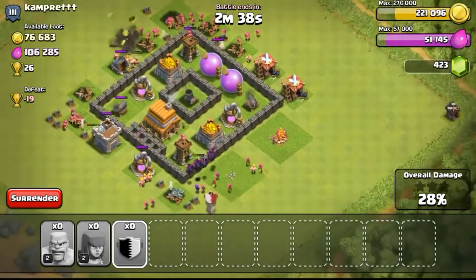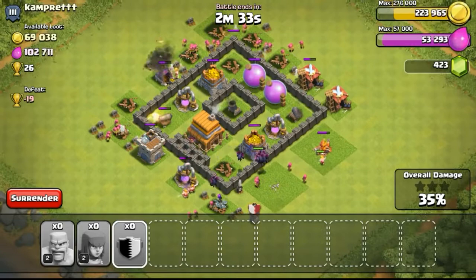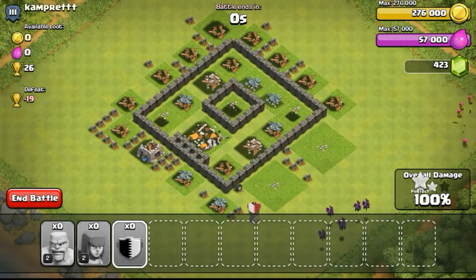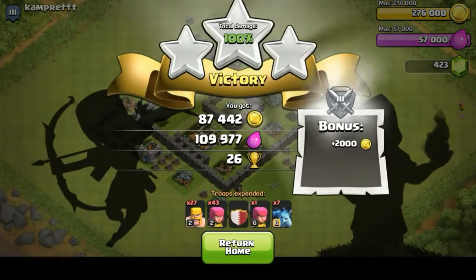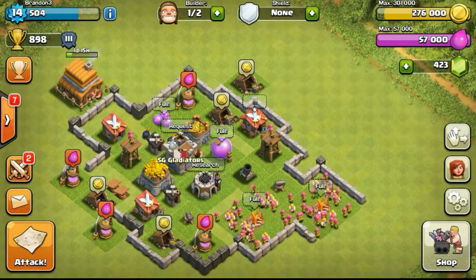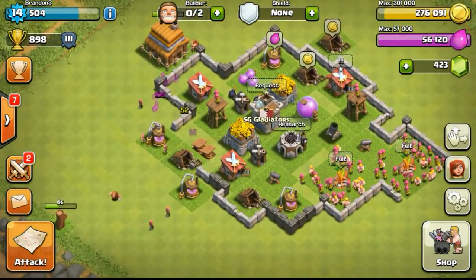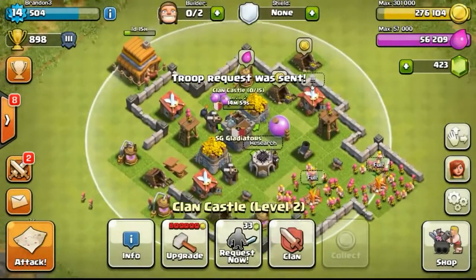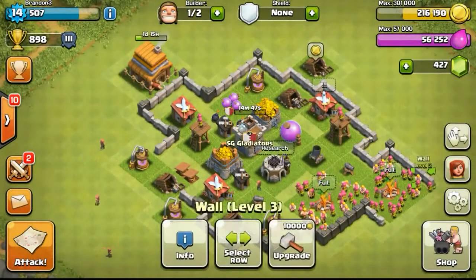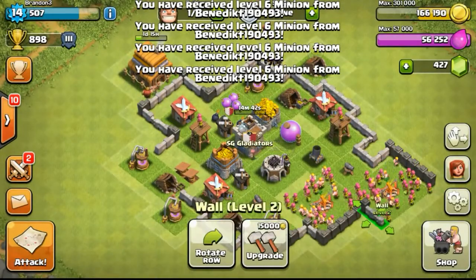As you can see I'm focusing on the archer towers, because once the archer towers go down I just drop my clan castle which contains minions. They then take out the whole base — even the ground-attacking defenses like cannons and the mortar. Doing a 3-star easily with the minions I was given. I choose minions in my clan castle because they help take out defenses really easily, especially ground-attacking ones. My clan castle is filled within a few seconds by my clan mates — like Benedict who gave me level 6 minions. Thank you Benedict!